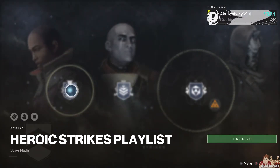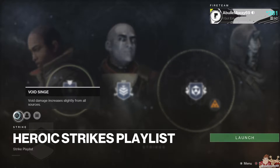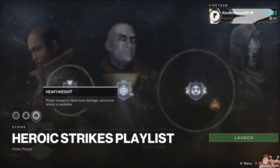On to the Heroic Strikes playlist. This week's main modifier is Void Singe. Then we've got Blackout — enemy melee attacks are fatal and radar is disabled. That's a tough one, but we make up for it with Heavyweight: power weapons deal more damage and more ammo is available. I love this — it's time to melt bosses.